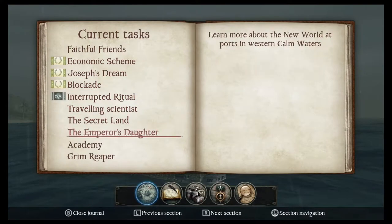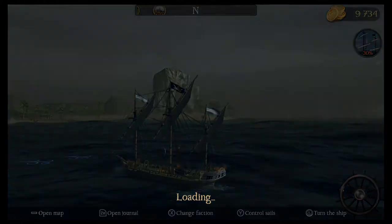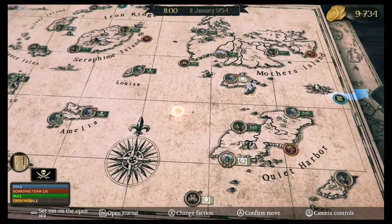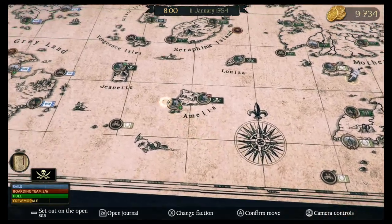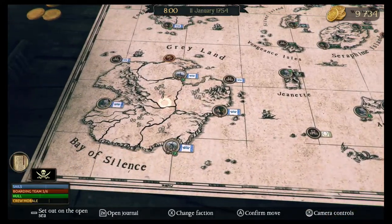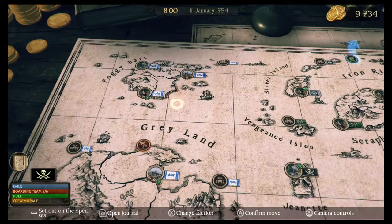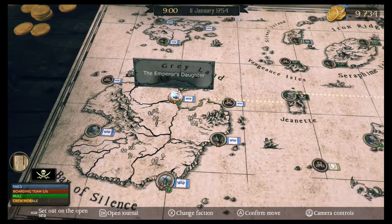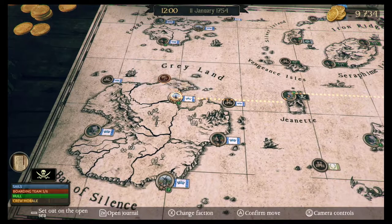So let's go down here to Emperor's Daughter. Learn more about the new world at ports in Western calm waters. So let's go over here to the map. We need to go to the Western calm waters. I should be in the calm waters now and we head over here to the Western side. Yeah, we have a lot of ports. I don't see any — oh wait, there's question marks. This looks like the closest one. So let's head over to this port. Emperor's Daughter. All right, that's where we're going.